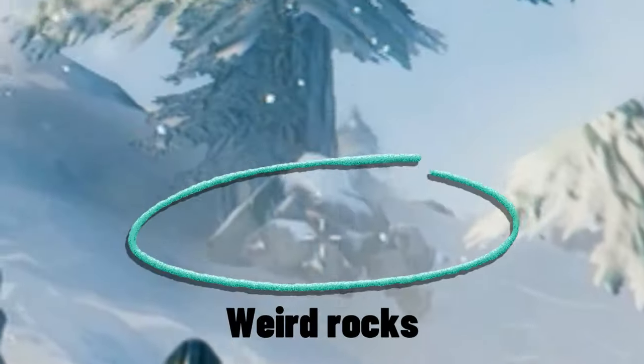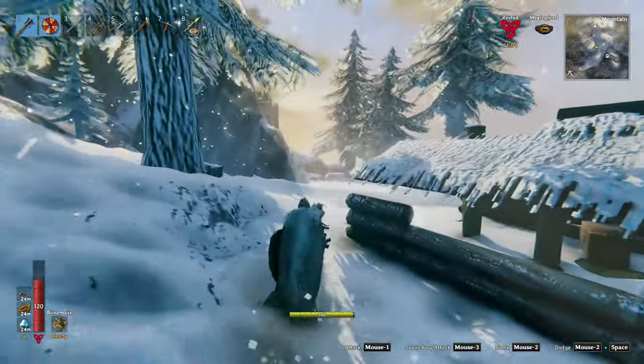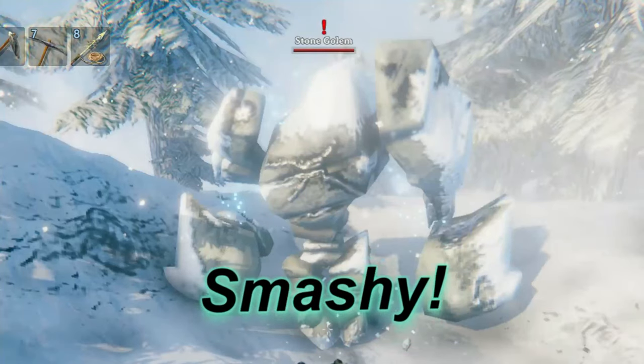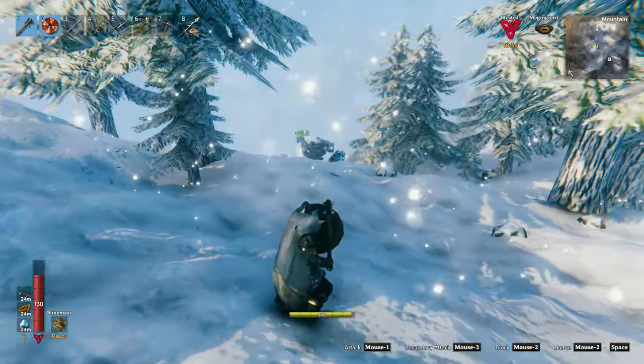There is one now — you can see if you find a pile of weird rocks like that, that is a stone golem. Now there are two types of stone golems: there are smashy stone golems and stabby stone golems.